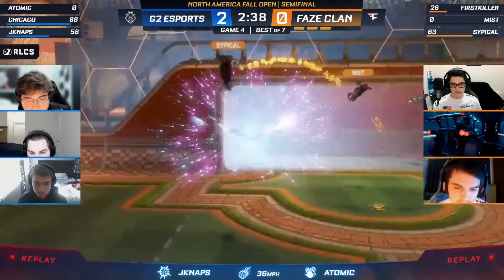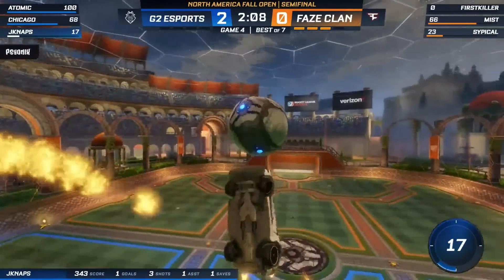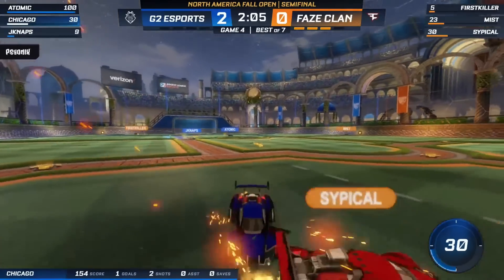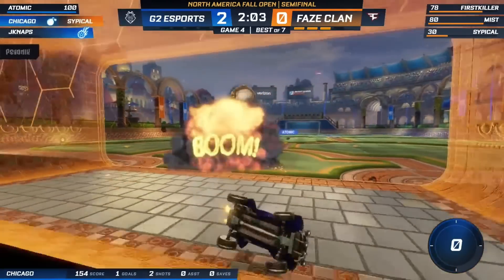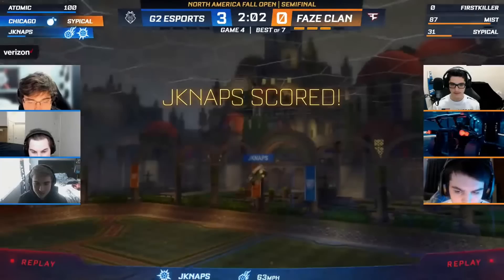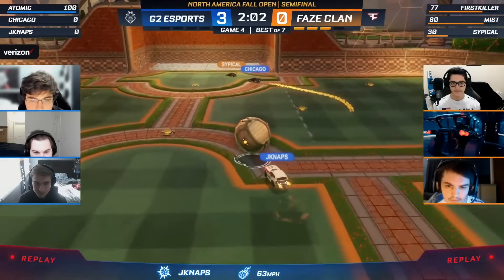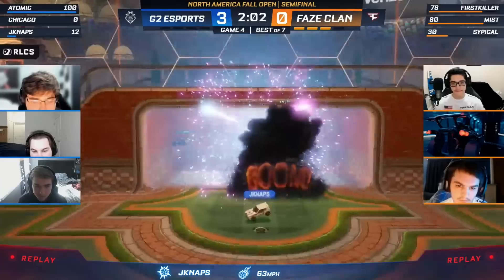Dropped a little too far below the ball. JNaps might get that third down for Chicago — he's downfield. Got the bump on Typical; Typical gets deleted, and JNaps puts it right in. It looked like first killer might have been trying to use the flip reset to go for a bump, but it didn't work out. A bump that did work out was Chicago blocking — getting a bump into it.